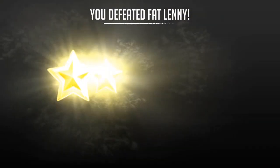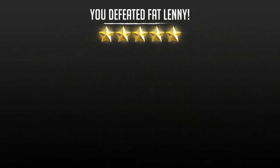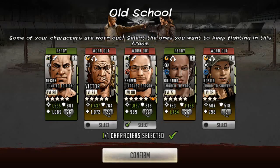Very rarely will I find a team that's so tanky that I can't take it out first turn. In this scenario I don't really have much of a choice — I gotta keep the Shawn because he's the workhorse, he's the one that does all the damage. But luckily I've got like 6 more Victors I can use, and it's a 3 star Rosita I'm losing, so no big deal.